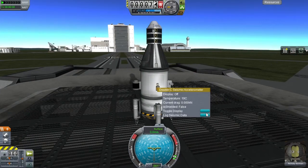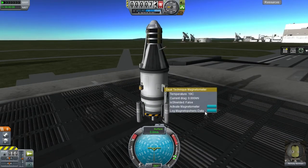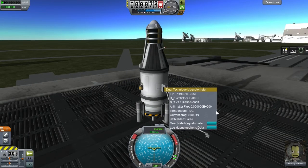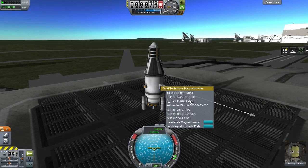Let's have a look at the seismic accelerometer — log seismic data. A seismic scan from the launch pad, great, we can keep that. This is a pity because we're going to have to recover the vessel and do it again to get the data, and I think seismic data should be recoverable. Activate magnetometer — wow, that is an amazing piece of kit. These are some magnetic readings — I have no idea what they mean except that it's quite a low amount of Teslas in the magnetosphere.